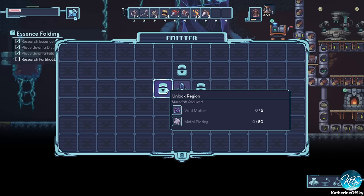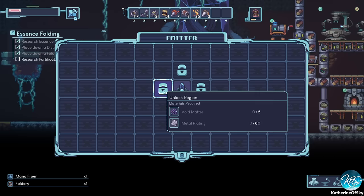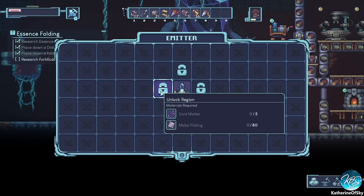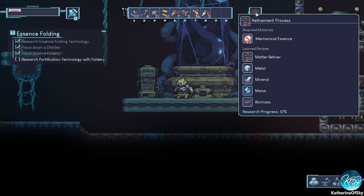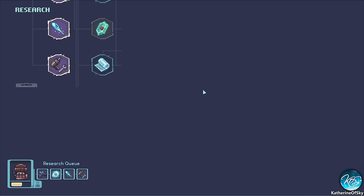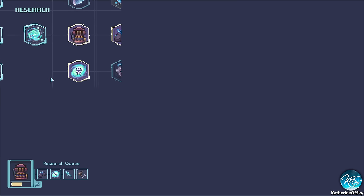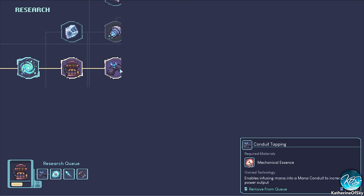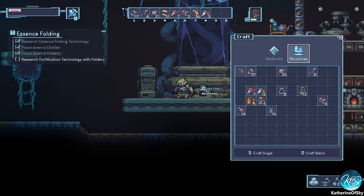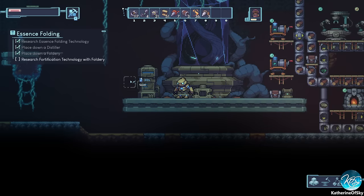We need different things to expand in different directions. I don't really want to go up — I don't know what's in the sky. I want to get to places where we can unlock stuff. Metal plating is down there with iron gears. I kind of want to go to a surface thing because that's where we find void matter and slimes. Let me check where metal plating comes from.